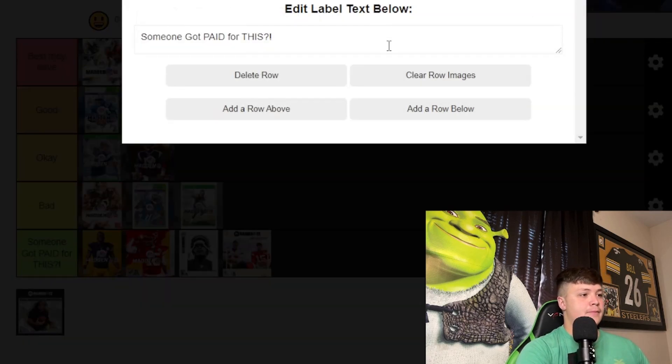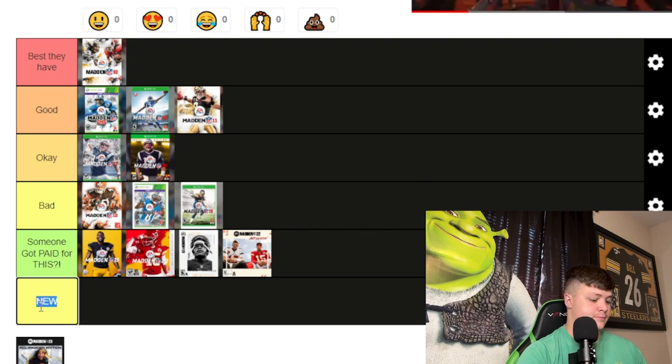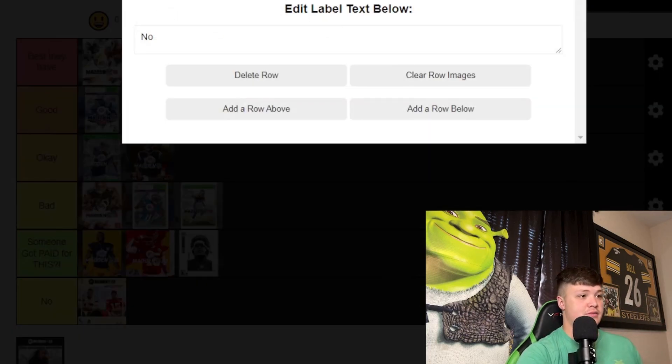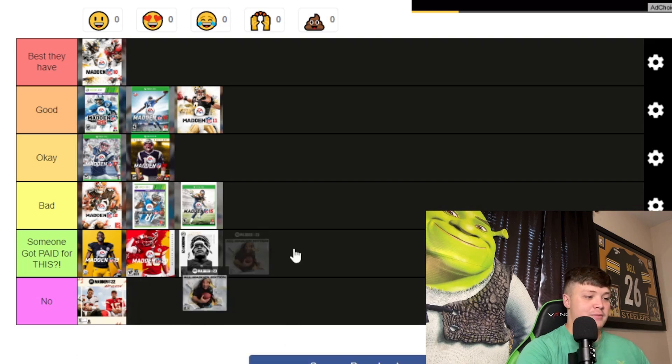Madden 22 is absolutely horrendous. Every year for the last few years — whether it was Lamar, Mahomes, or AB — the player would get leaked at a GameStop via some kind of cut-out display. Derrick Henry got leaked, and the rumor is they got so tired of it that they literally just took Brady and Mahomes to a park, told them to sit on a bench, and that was the cover. That is the stupidest cover I've ever seen in my life — I cannot believe somebody got paid to make that.